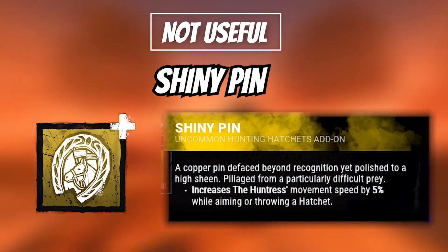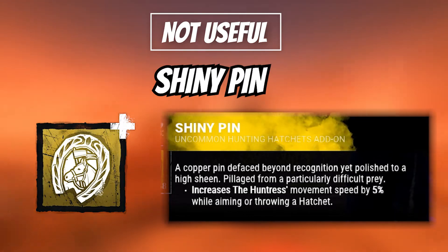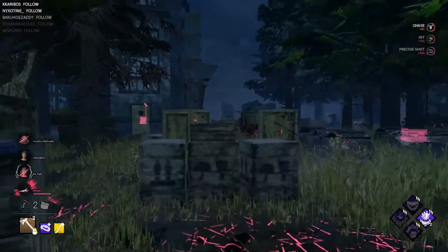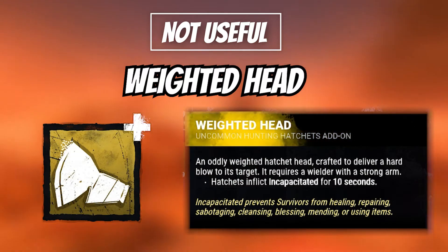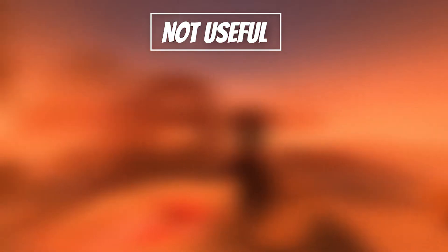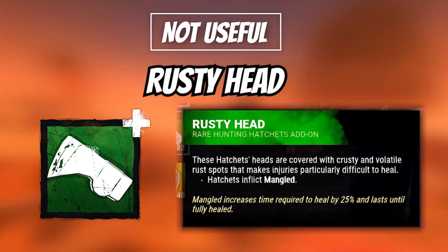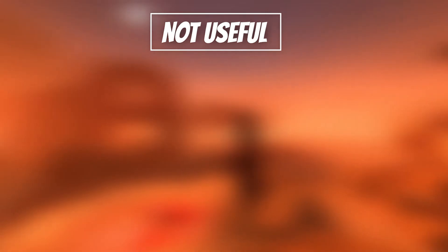Shiny Pin changes your movement speed while holding a wound-up hatchet from 77% to 82.5%. I don't find that the small increase in speed is worth it, especially when Babushka exists. It's not a terrible add-on, but I don't think it's valuable for my playstyle. Weighted Head inflicts Incapacitated for 10 seconds, which blocks survivors from doing objective-based actions. I don't think this is useful. Rusty Head inflicts the Mangled status effect on survivors when hit with a hatchet — it's like Sloppy Butcher, but for hatchets. It definitely has value, but it's honestly not useful to me.